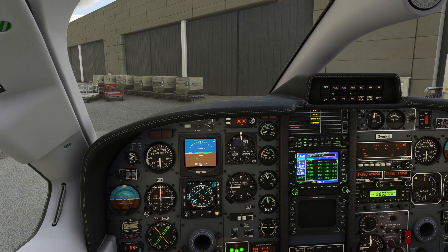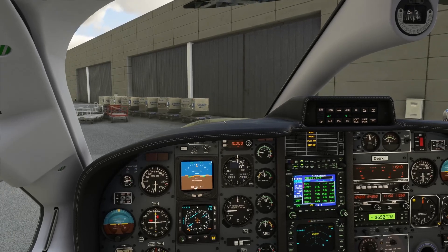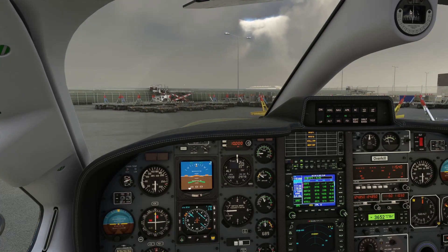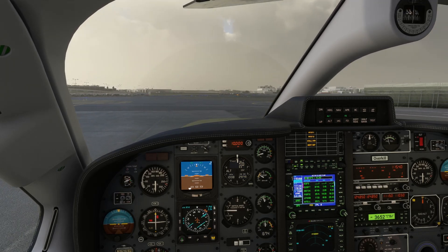Now we are ready for taxi. We want to make sure the GNS is set to GPS. The inertial separator is turned on for taxi. Weather radar needs to be set to standby — we'll go ahead and set standby. Taxi light is on. Let's go ahead and release the parking brake, add a little power, and do a quick brake check. Brake checks are good.